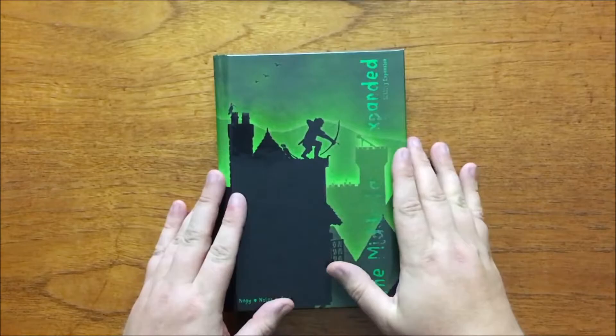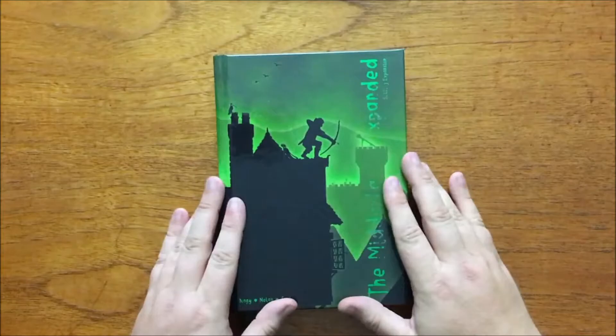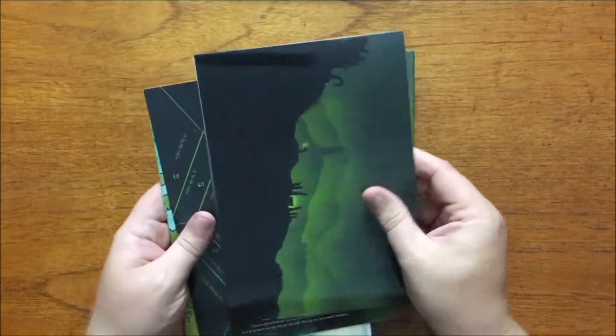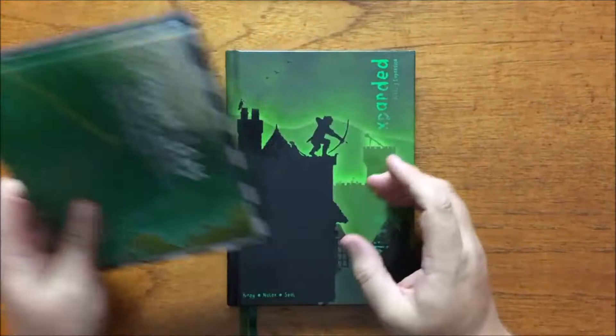The Midlands Expanded is a 224-page small-form hardback book that branches out to the rest of the Haven Isles, adding even more of its self-styled game juice to the setting. The package I received had a copy of The Midlands Expanded, a handy mini DM shield, a die drop card and a map of the Haven Isles with art on the back.